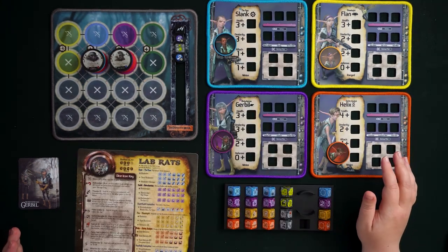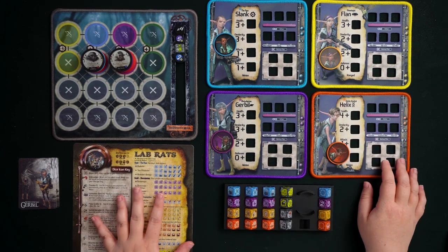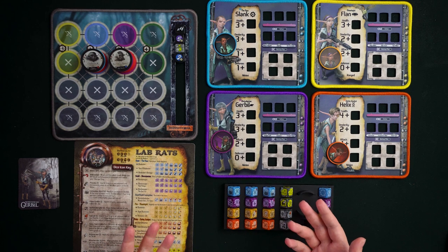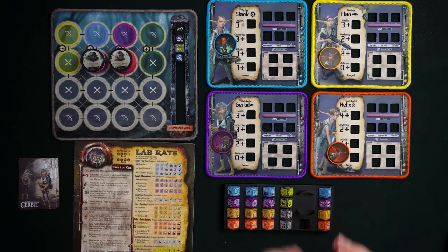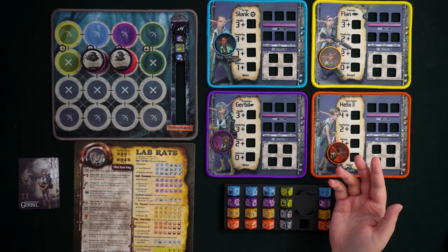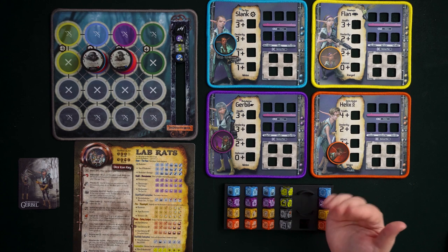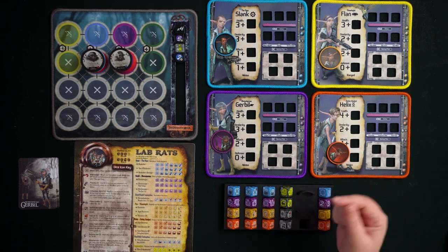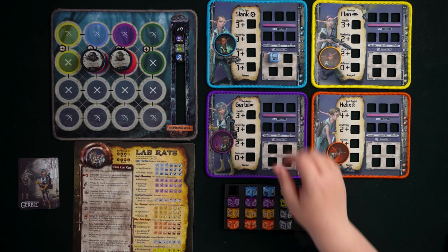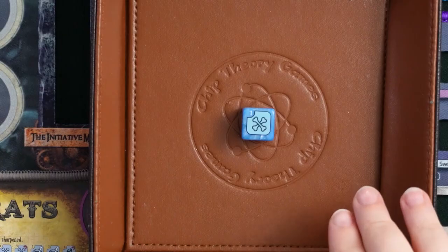Now let's go through their professions in roughly the order you'll see on the Lab Rats reference sheet: Slink first, then Gerbil, then their shared contraption, then Flan, Helix, their shared contraption, and then the consumables. Each blue die is associated with Slink, also called the Fixer. These dice have different configurations of the same small subset of results. Let's train Blade-a-Raider, the very first die in Slink's profession.